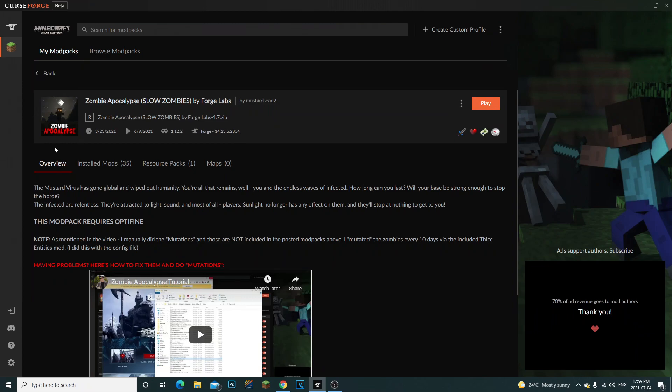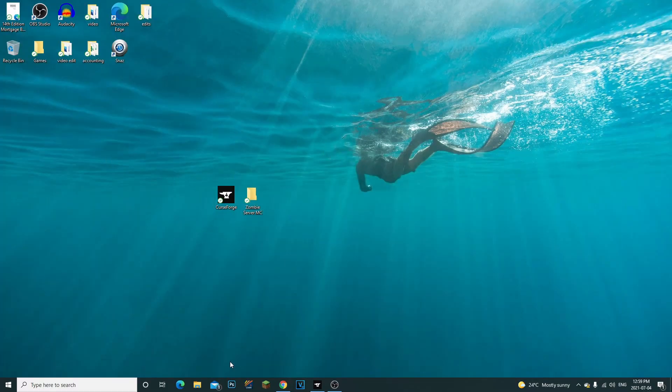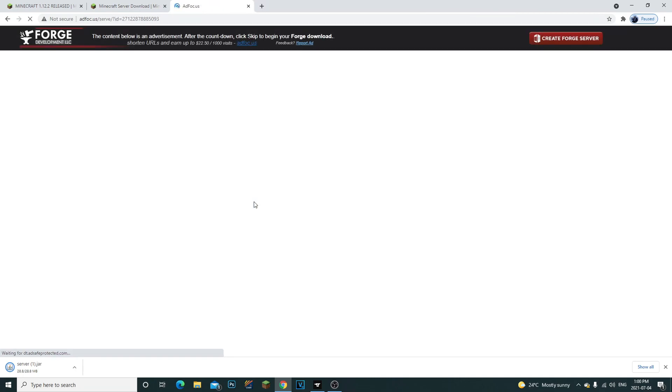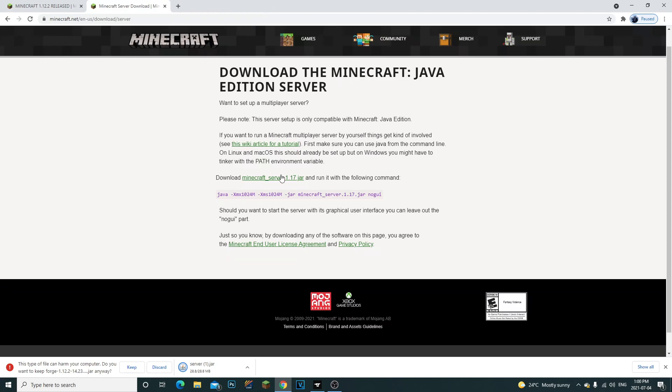I'm going to be teaching you guys how to make a zombie apocalypse server. So once you've downloaded CurseForge and the zombie apocalypse mod pack, go to the first link in the description and click on the Minecraft server.jar to download it. The next thing we also need is Minecraft Forge. Since this mod pack is for 1.12.2, make sure you're installing the version for 1.12.2. Download the latest installer by clicking on installer — it'll bring you to a page, wait five seconds, click skip, and it'll download.